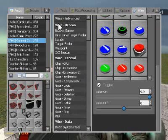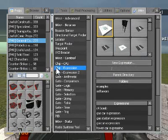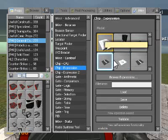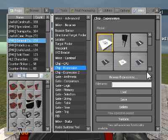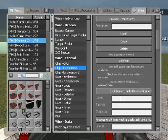In your Expression Gate, press Browse, then New Expression. You can choose your model up here. The file name is what it saves as when you hit Save — I'm not going to save any of these. I'm going to name this one 'defense' because it's going to be like a base defense sort of setup.